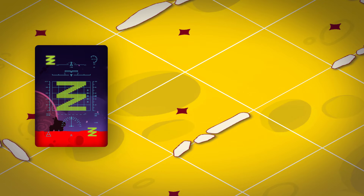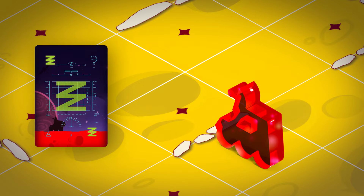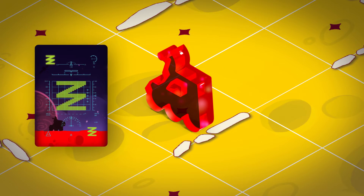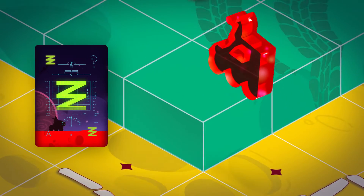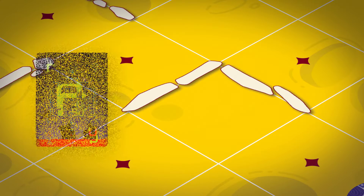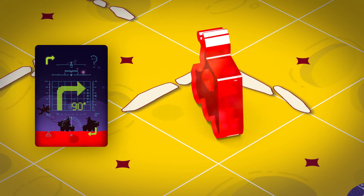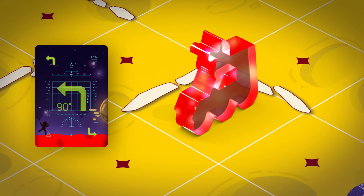Jump: the rover moves one square forward. If there is a wall in front of it, it jumps over. If it finds itself on the border of the block or in front of it, it jumps off or on the hill block. Turn and U-turn: the rover turns right, left, or makes a U-turn but remains on its current square.